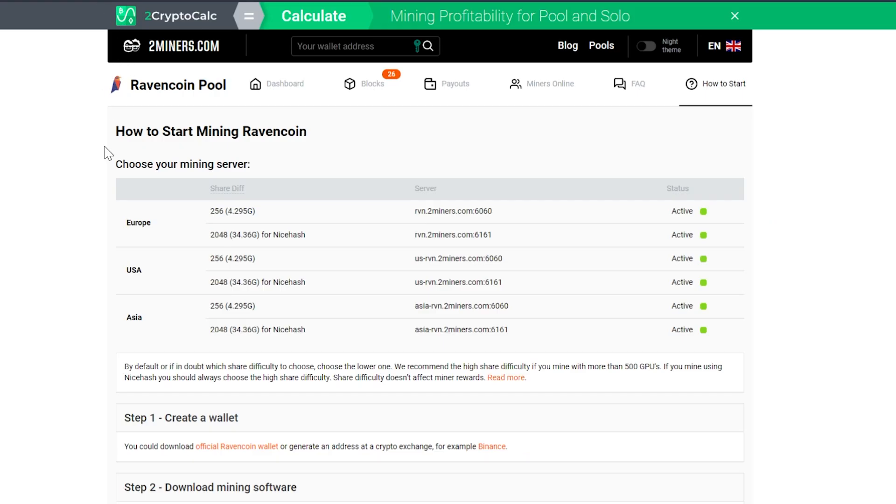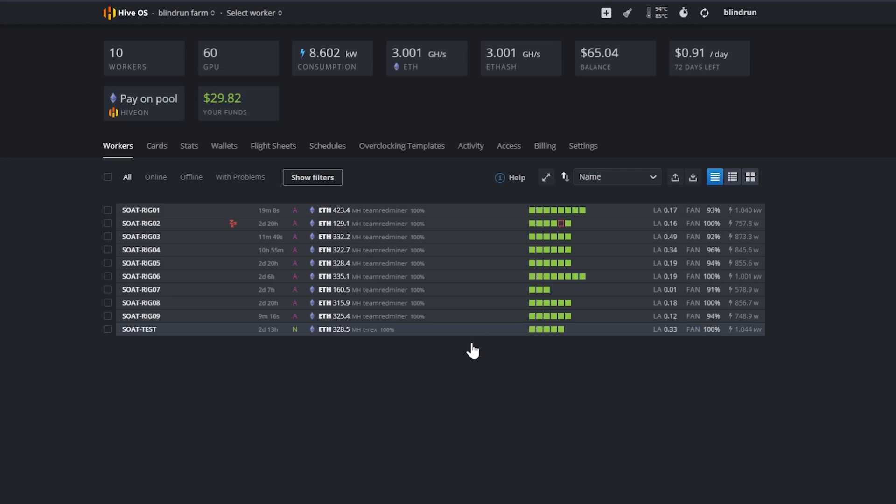Let's take a look at the instructions for 2Miners — they have USA, European, and Asian ports. It is recommended to use Rave OS to avoid fees when mining Raven Coin, and we will get a how-to out for that. However, this is a specific request to swap over from Hive OS mining ETH to Hive OS mining Raven Coin, specifically for Nvidia GPUs. I have an Nvidia 3000 series running and ready to go.